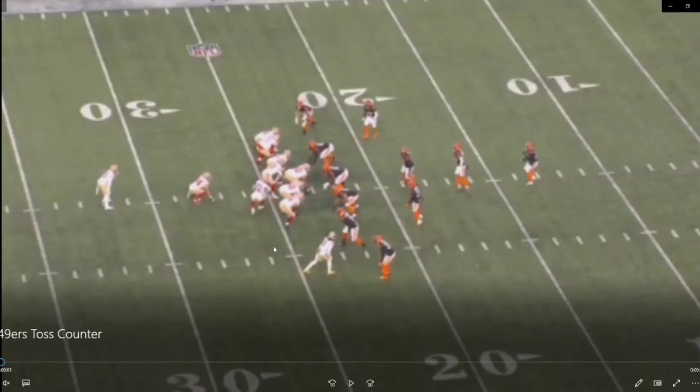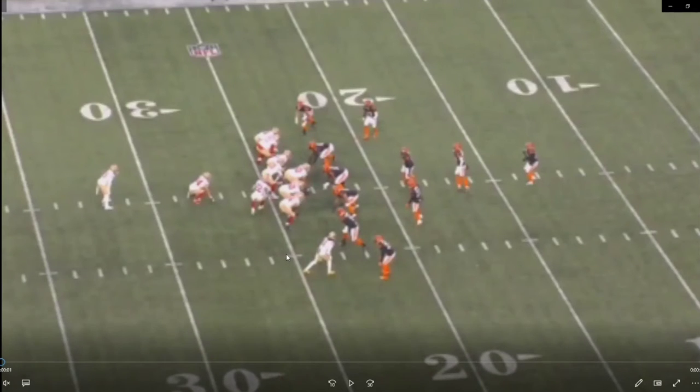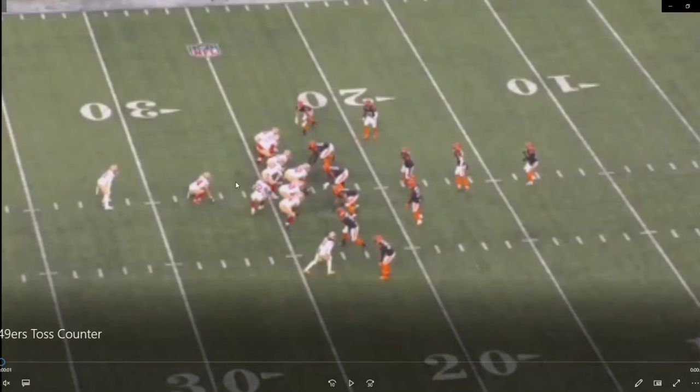The play started with this guy as a slot receiver right here. So this is twins formation. Even if you flip these guys around, it would be twins formation. And if you watch any 49ers games, you know that the 49ers like to run the ball outside — toss or outside zone and stuff like that — from condensed splits, nasty tight splits from the receivers.